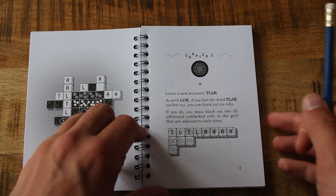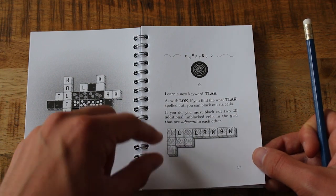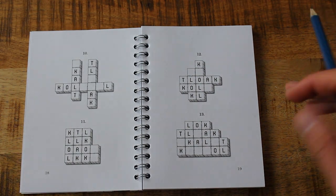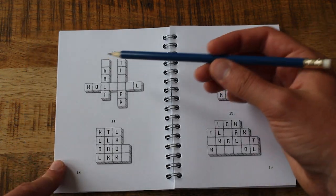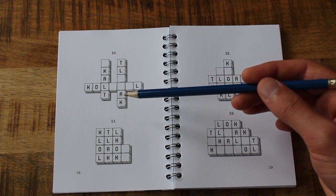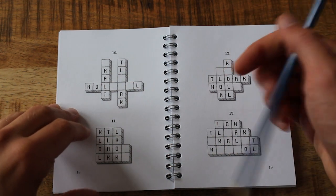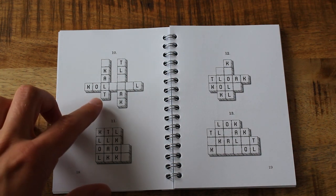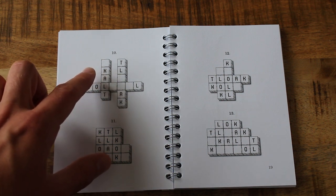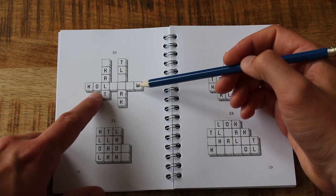It's showing me I can do it both horizontally and vertically. I can see how this adjacent rule is going to mean I'm splitting up the cells I'm filling in, and also mixing it with LOCK as well. This could get complicated. In fact, LOCK is here and there is a TLAC as well. If I do that LOCK I lose the TLAC here — it's very unlikely I'd ever fill that in, so I think I want to do the TLAC and actually make LOCK out of this L, that O, and K.